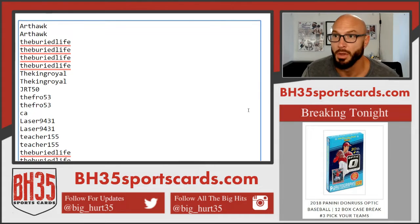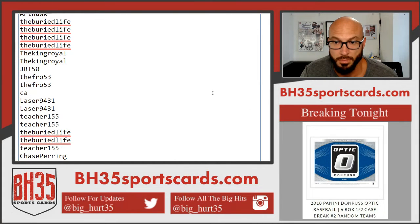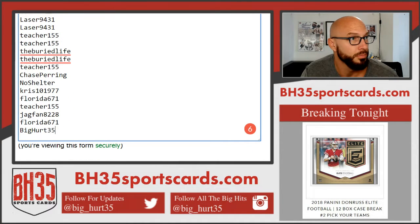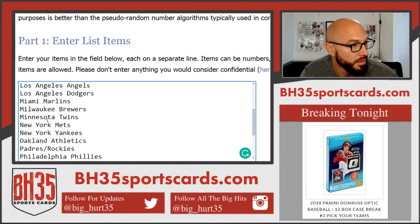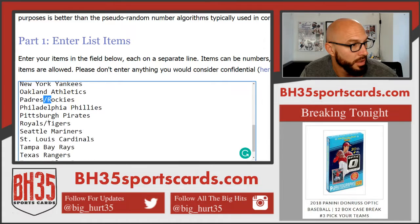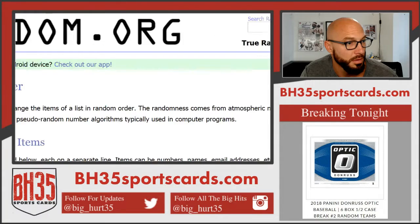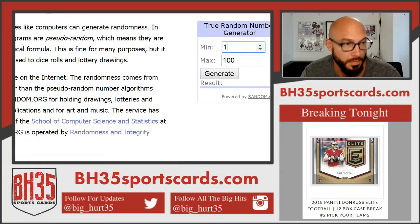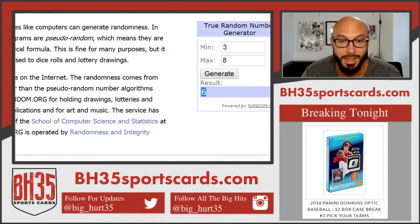Good luck to you all. Combos are D-backs Giants, Padres Rockies, Royals Tigers. This is how many times we'll hit both randomizers — going six times.